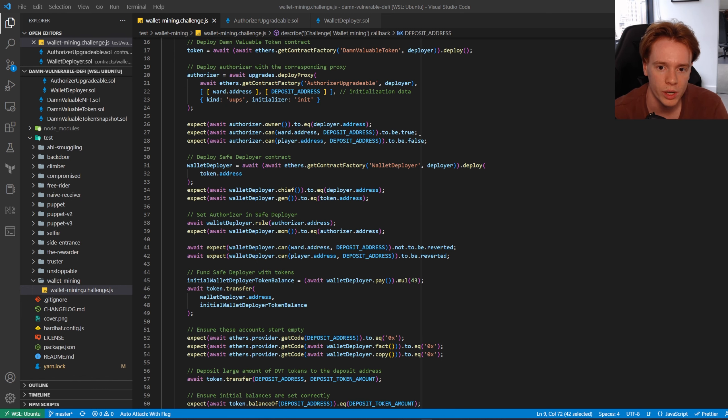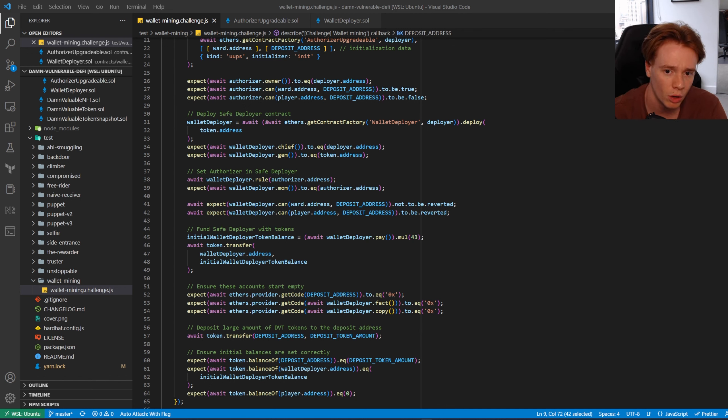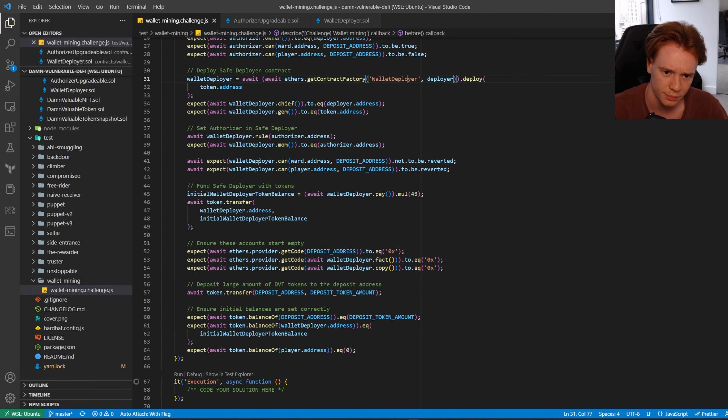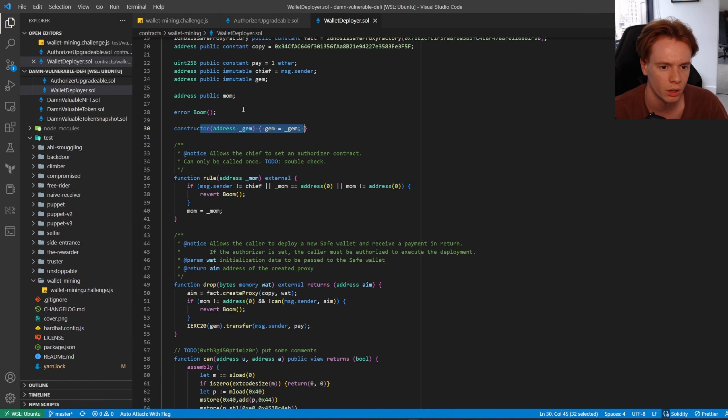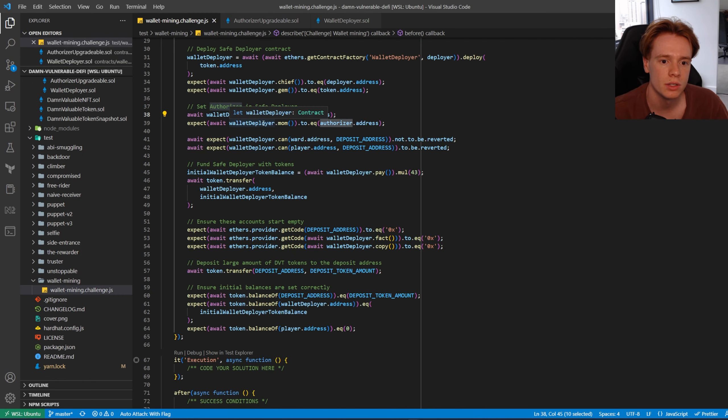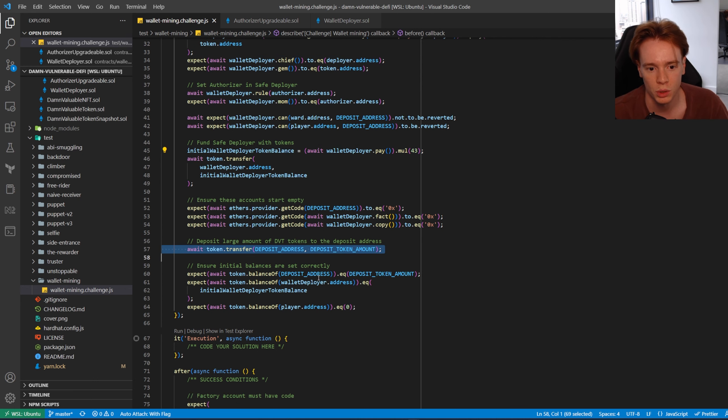Then we deploy the safe deployer contract with the token address in the constructor. It calls the 'rule' function to set the authorizer address as mom. We transfer 43 DVT tokens to the wallet deployer, then transfer 20 million tokens to the deposit address.